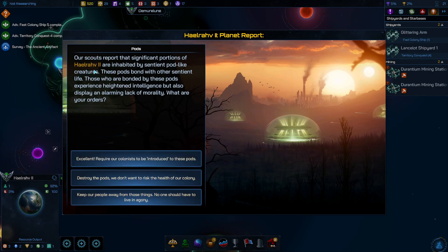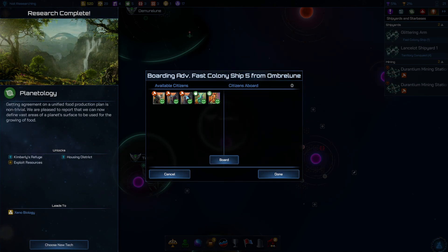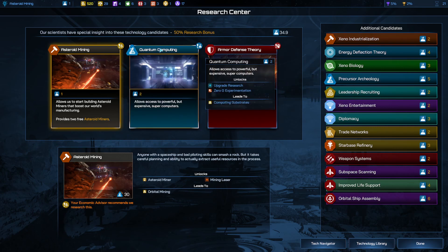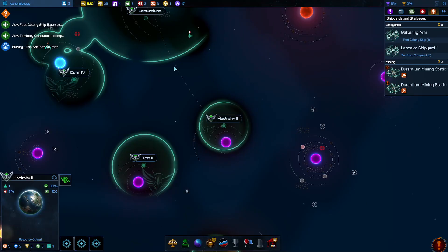Columnus is infected — I have Bicenia pod-like creatures. Plus one usable tile: 17. That's not going to be worth it. I got two colony ships ready. One of my worlds is getting a little better off. Tech choices: armored defensory, quantum computing, or asteroid mining. I haven't seen any amazing asteroid belts, so let me just go xenobiology.